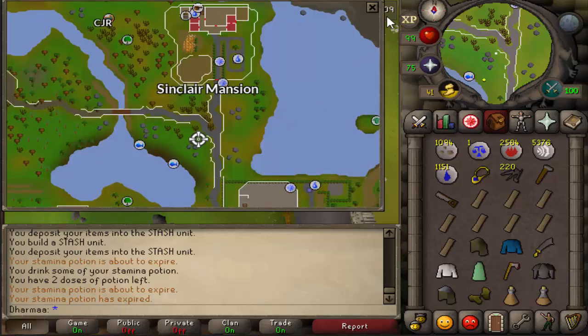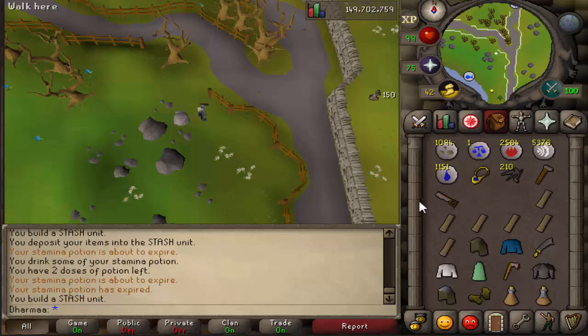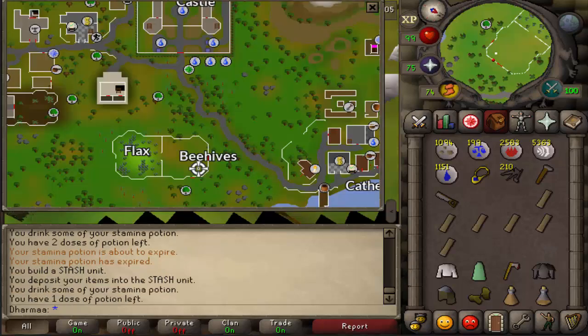Next, slightly north of Seers Village bank and slightly south of Sinclair Mansion, there's a crossroads. There are some inconspicuous rocks here. Build them. For this one you need a leather cowl, blue wizard robe top, and an iron scimitar. Pop them in.